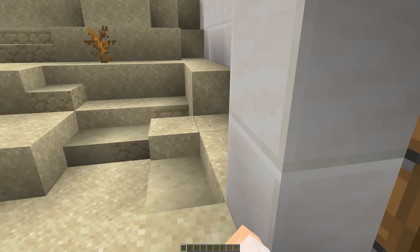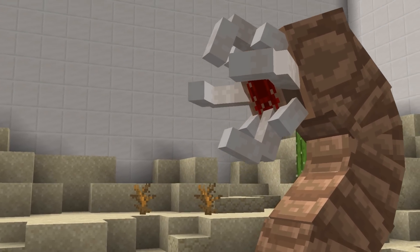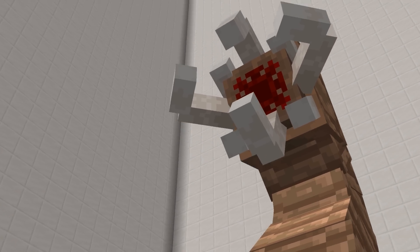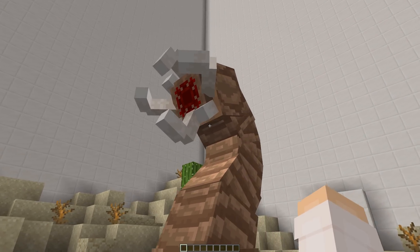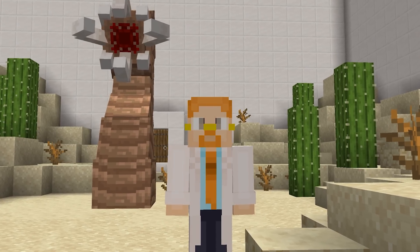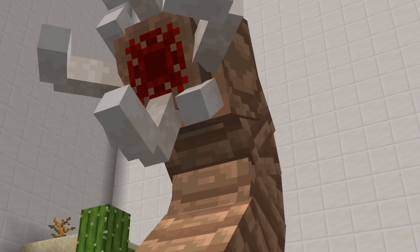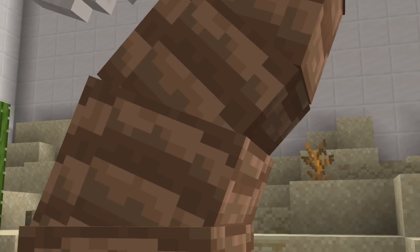The next mob on our list is the Bull Worm. Native to the desert biomes, these things are anything but regular worms. They would act like tremors, traveling under the surface of sand. While in the desert, if you hear their rumbles, be prepared for a battle, since often times they will emerge from underground to surprise the player.